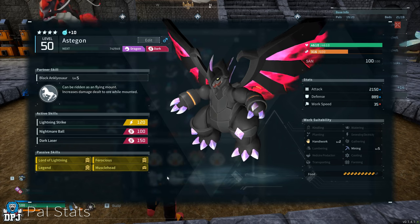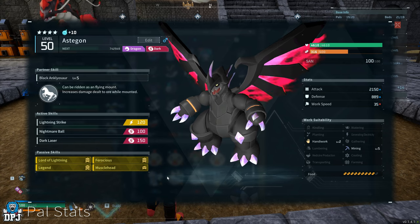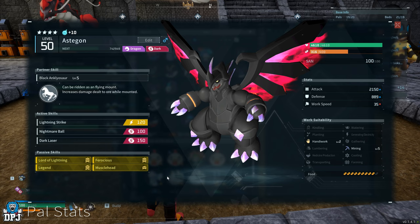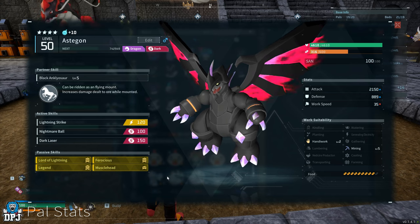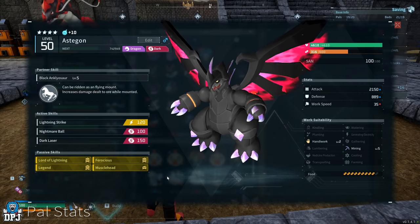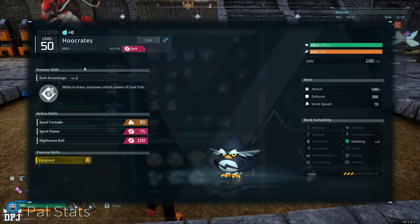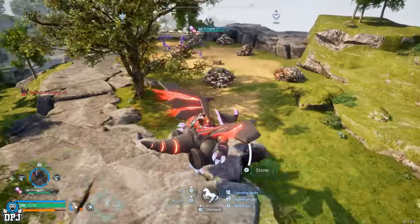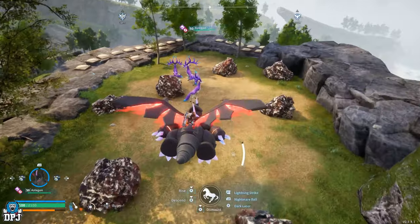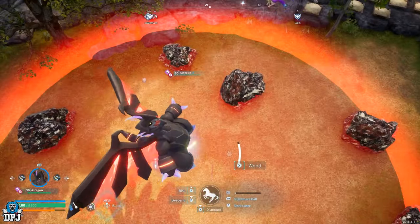Once you have that Astigon, level it up with the condensation machine — getting it to stage four requires 116 further Astigons, so do what you gotta do. Then use the Statue of Power for even more damage; that's what we want, maximum damage on this Astigon. You can also have a full party of Wixels to improve damage output, though I'm not sure how that affects electric attacks — either way it isn't really necessary. As long as you have the four passives, the Lightning Strike skill, your Astigon leveled up with the condensation machine, and attack boosted via the Statue of Power, you're good to go. This is the ultimate ore farming build in Palworld — there's nothing better.